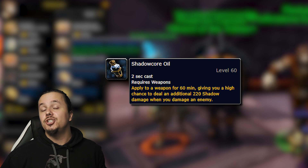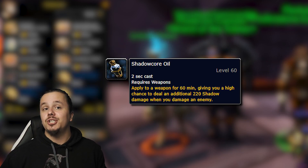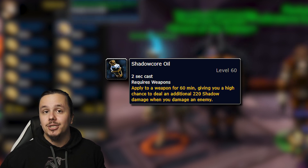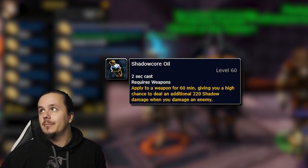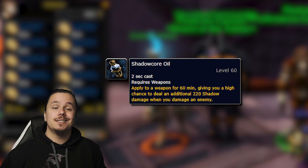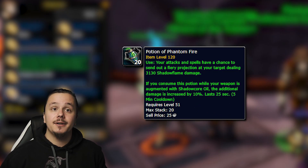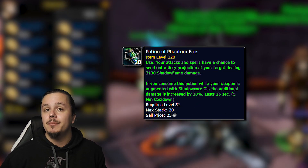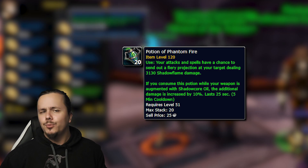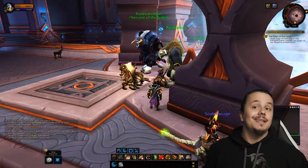There are a massive number of enchants and armor kits that give Stamina for tanks. One thing we recommend is the Shadow Core Oil, which applies to a weapon and deals extra shadow damage on hit — this should apply to any class and spec that deals damage. It works even better with the Potion of Phantom Fire, which gets buffed by 10% extra damage if you have Shadow Core Oil active — a really solid interaction.